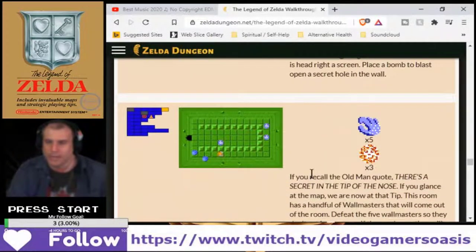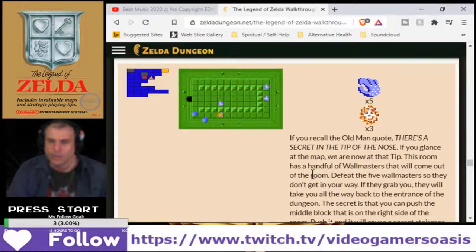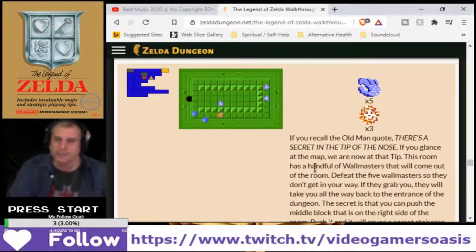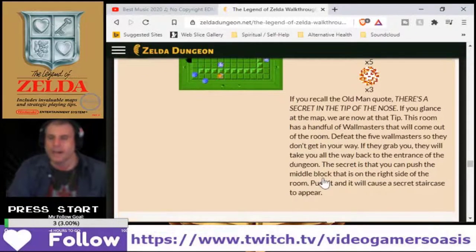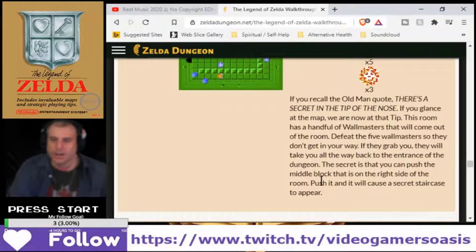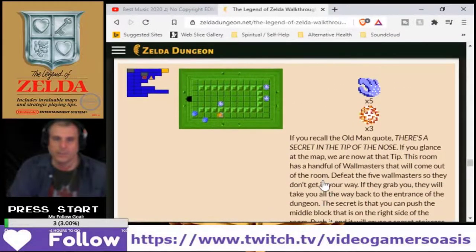Dodongos. If you recall the old man's quote, there's a secret at the tip of the nose. If you glance at the map, we are now at the tip — the tip of the nose of the demon dungeon. This room has a handful of wall masters that will come out. Defeat the five wall masters so they don't get in the way. If they grab you, they will take you all the way back to the entrance of the dungeon. The secret is that you can push the middle block on the right side of the room — push it and it will cause a secret staircase to appear.